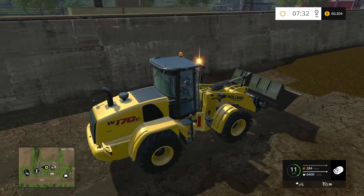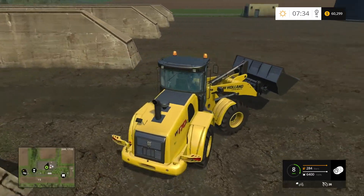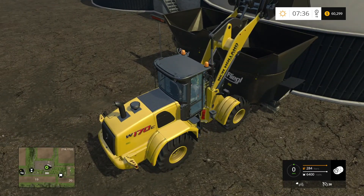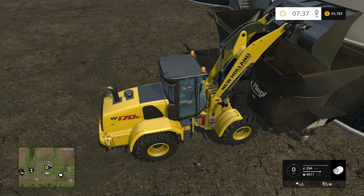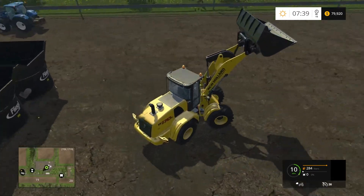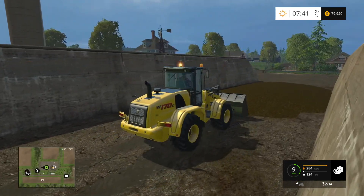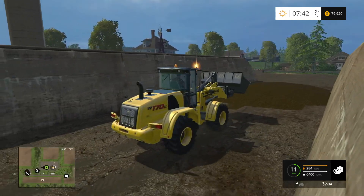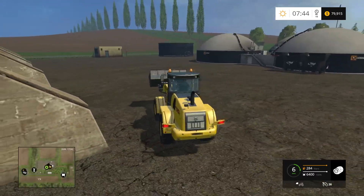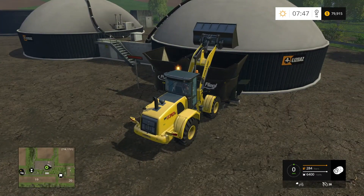Slam that bucket down. It doesn't matter which one you put it in — I think you can dump it right in the middle, but the animation shows some of it going on the ground. I like it more consistent when you put it in one spot and it shows the whole bit going in there. We'll fluctuate between 5x and 15x on the time. Some of the modded maps out there have sell points down in the ground, which makes it a lot easier. On this map the sell point is elevated, so you have to raise your bucket up and dump it in the tanks.